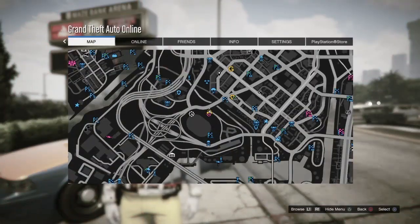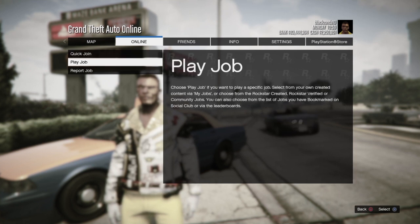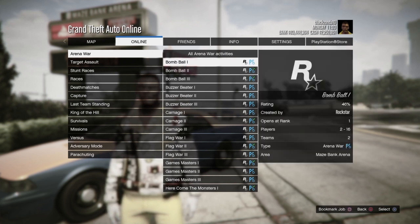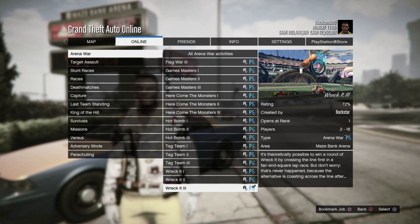So straight away, the trick job that you want to go to is called Wreck It Three. Go to Rockstar Created, go to Arena Wars, and press up on your D-pad. It's the one at the bottom — Wreck It Three.